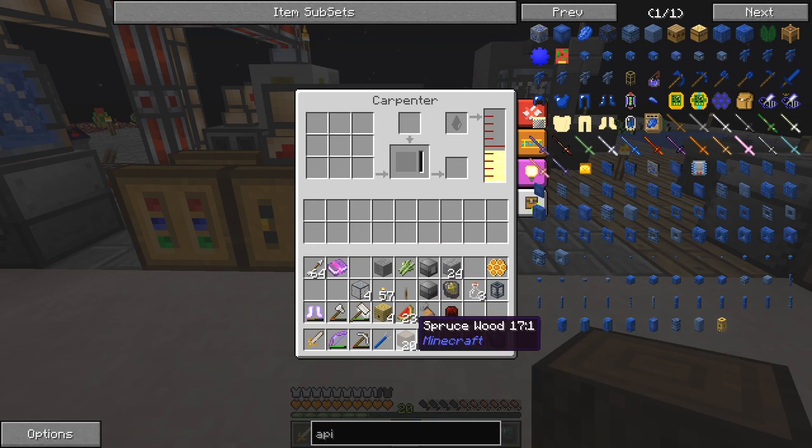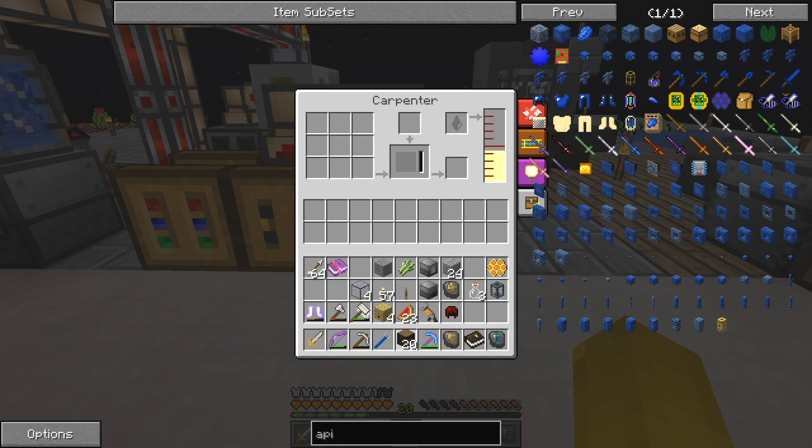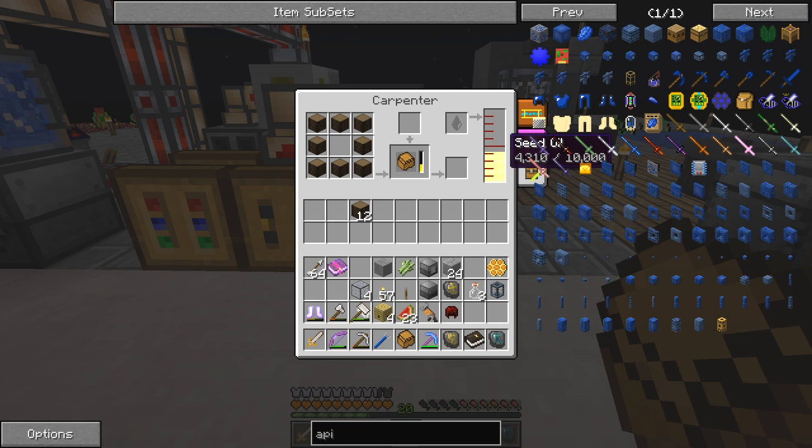Let's put the wood into the carpenter. I think three would be a good number but two is a good start for the crafting. The carpenter is using the seed oil — you can see it's going up as the seed oil comes in. It went down about 300 — that's fine. We need eight impregnated casings and we only have four, so that's how it works.